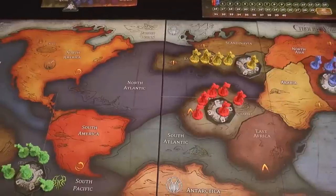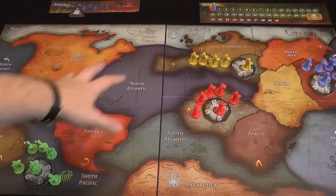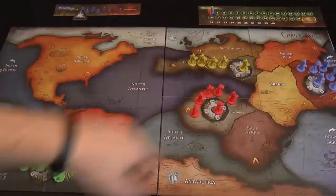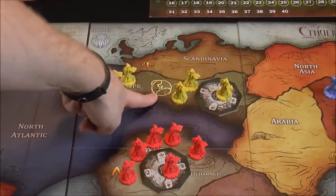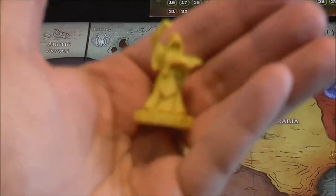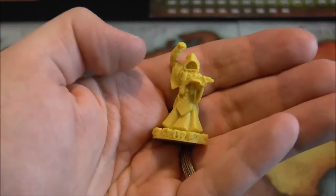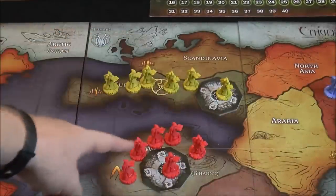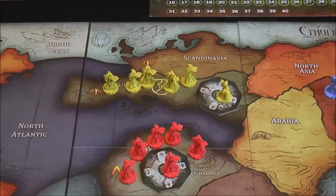Here we can see the planet Earth set up as a four-player game. We have the green Cthulhu faction, the yellow Sign faction, the red, and the blue faction. Each area has a starting symbol — for the yellow Sign that's this symbol here. You place down a gate and all six cultists in that faction's color. You start with all six cultists in each starting zone and mark one gate as controlled by placing one cultist on it. That's how you score victory points: by controlling gates.